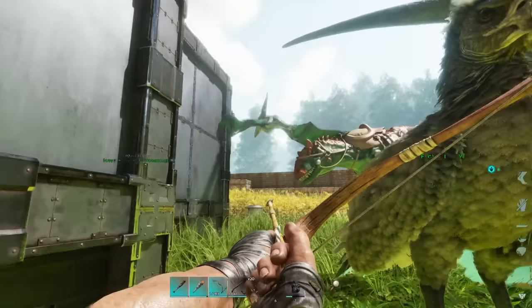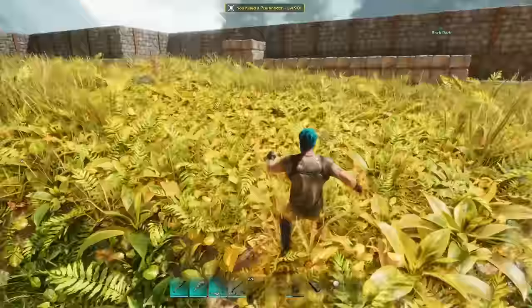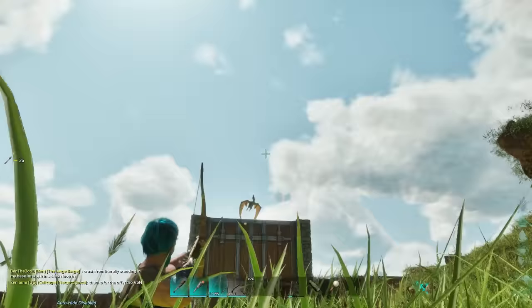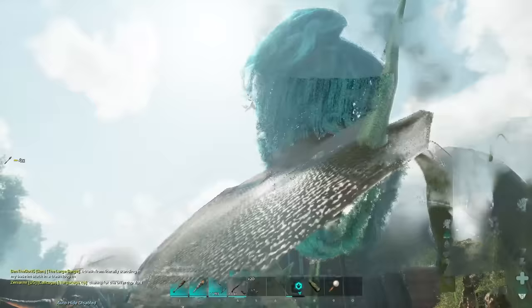There's better hit registration. Multiple times I was missing shots because I was accounting for the desync in the first game — shooting ahead of a target — and it's really no longer much of an issue. You can actually just shoot at things, and generally if the arrow hit them, they're going to get hit. That's weird to me, but obviously it's a good thing for new players.